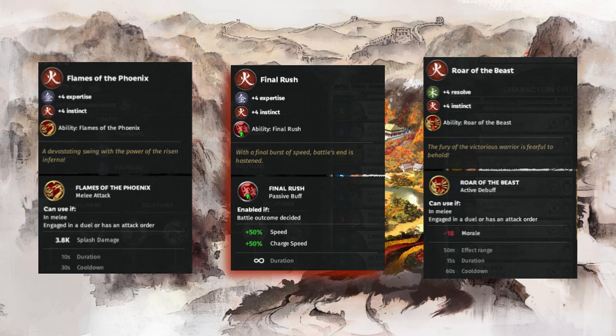Next we have Final Rush, which is a passive ability that grants 50% movement speed and 50% charge speed if the battle outcome is decided. My understanding is that once you have won the battle you are now faster at chasing down routing troops. Since this sounds pretty bad I have yet to unlock this skill in any of my games. The only use I see here is to chase down routing cavalry that you otherwise can't catch, but that seems like a waste of a skill point to me.